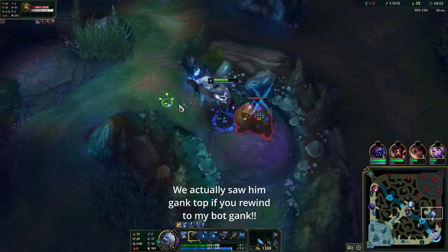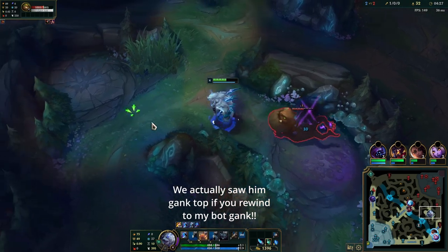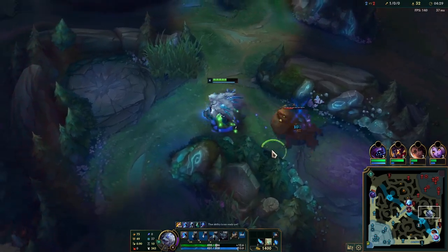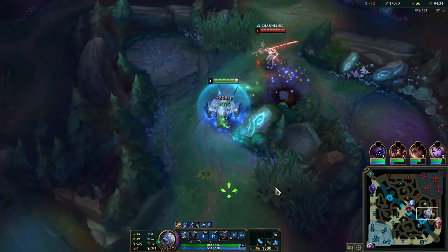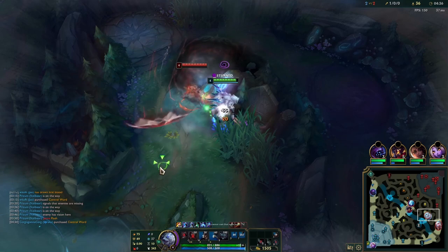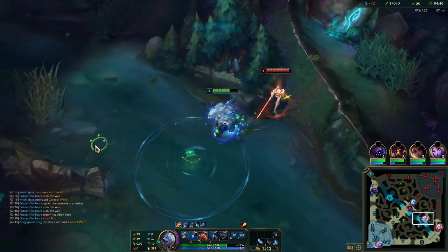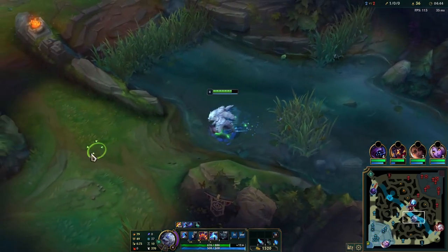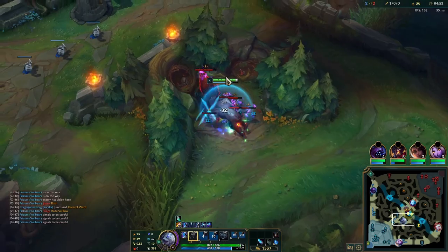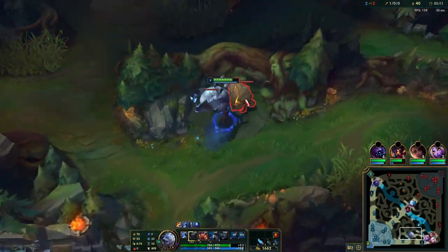I can't really find him anywhere so maybe he just did a full clear and he's running down to his bot side. Here I'm trying to steal away his gromp real quick before he gets back, so I can keep putting myself ahead of him. I steal it and now I'm in a little bit of a risky situation, but it's fine because I'm Volibear - I can stun him and just run away. I definitely don't want to 1v1 him because he's just recalled, so I just want to get back, defend my camps, and then recall to spend my gold.